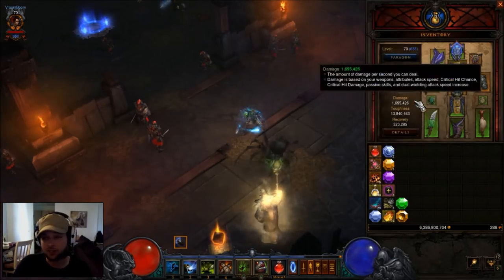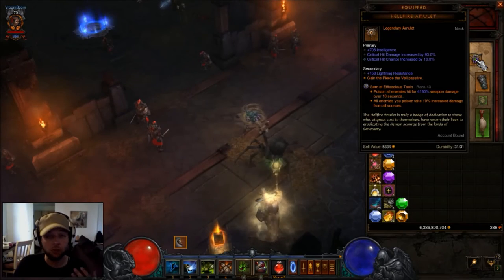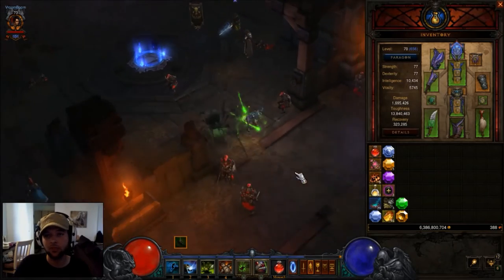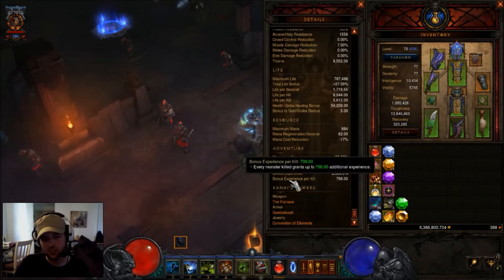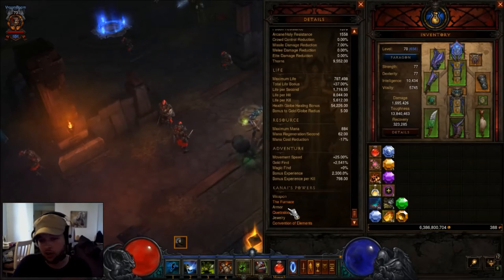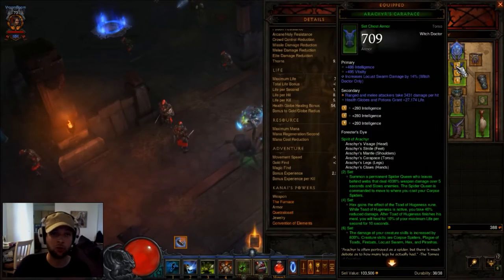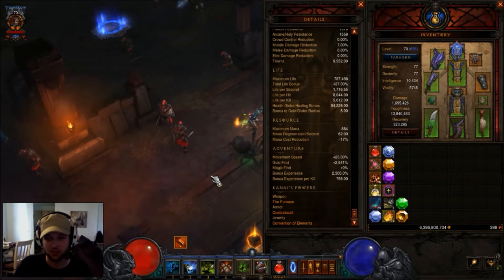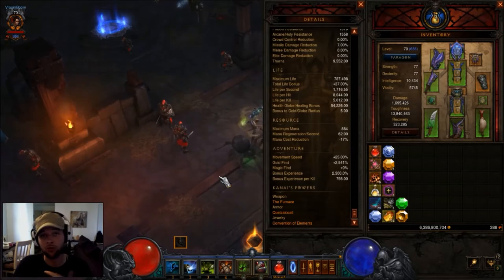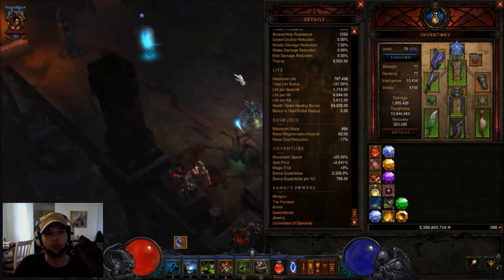The gems I'm using are Gem of Efficacious Toxin, Bane of the Trapped, and Bane of the Powerful — probably some of the best gems for speedruns. If you're not feeling durable enough, you can switch out your Kanai's Cube effects. Right now I'm using the Furnace, the Wrath of the Bone King, and the Convention of Elements. You could switch to a Gold Wrap and use Boon of the Hoarder gem — at rank 25 every time you pick up gold you get 25% more movement speed, which could benefit speedrunning.